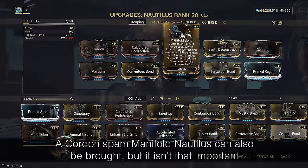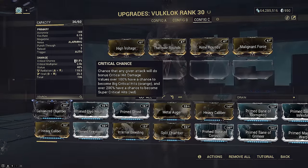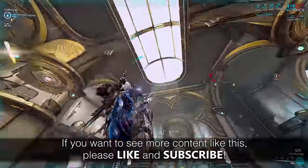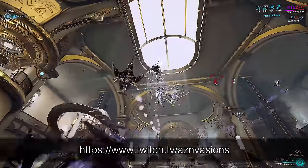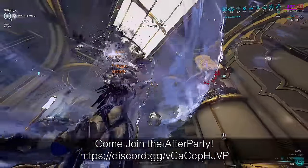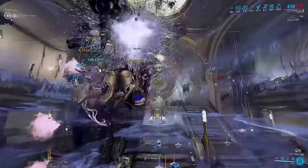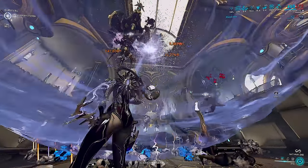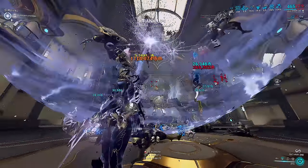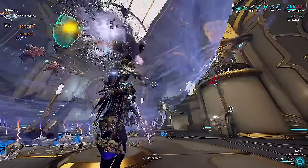And there you go — the vacuum cleaner Mag build, courtesy of big-brain setups from the Reddit community. Please feel free to check out the original source, as there are cool ideas and alternative builds discussed there, as well as further tweaks and feedback from the original build crafter. The playstyle is very simple: find a room to camp with good open space and sight lines at elevation, pull enemies into midair, cast Well of Life or Blood Alter on a random enemy in the group before they fall down, cast Magnetize on them, shoot your weapon of choice into the bubble, and watch everything die. Rinse and repeat. Thanks for watching!